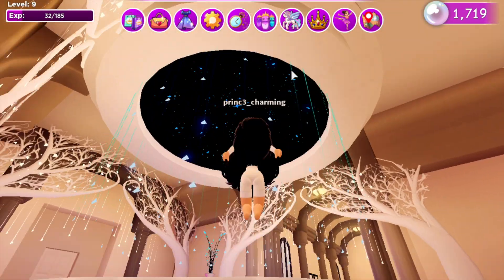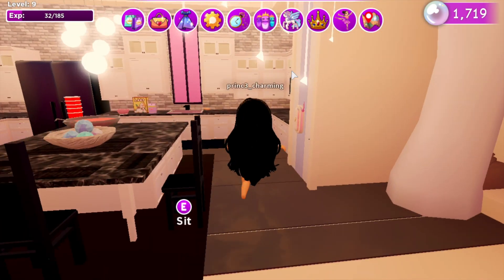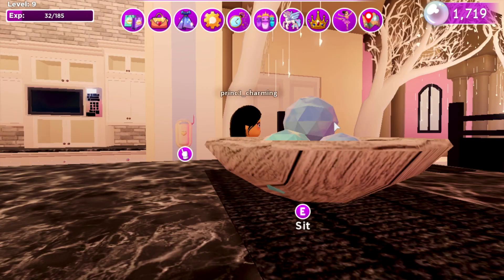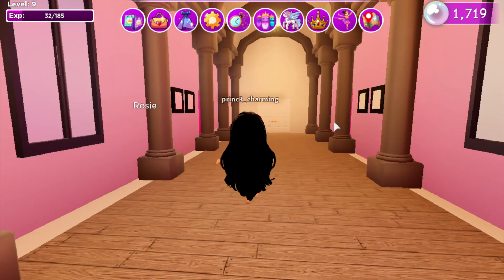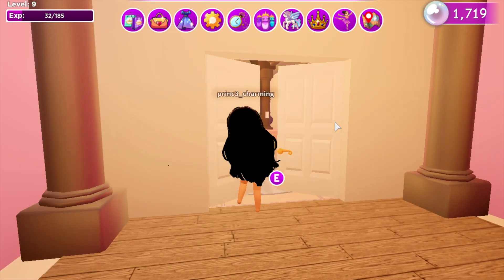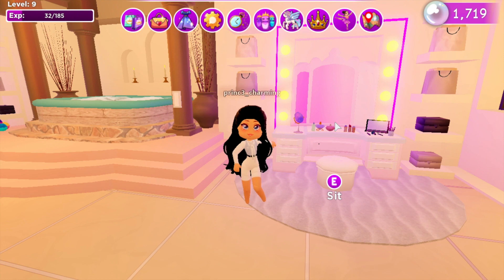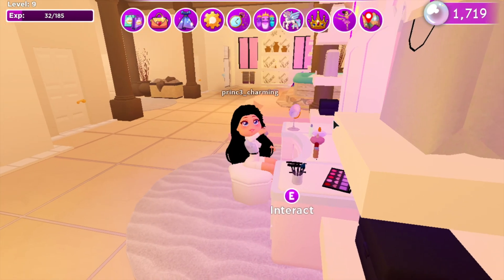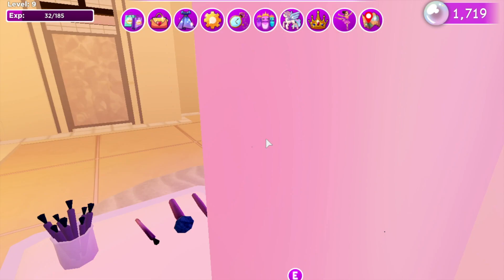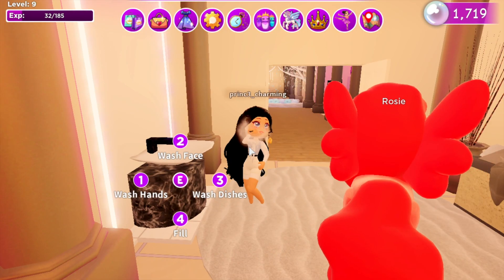I am in the dorms and this kitchen is absolutely beautiful. I love the design of Crown Academy — I love everything about it. And honestly, I like this better than the Royal High kind of look. Although I don't really like the auto-interaction stuff — I like it better when you click on things yourself. But I feel like this is a lot like Adopt Me as well.